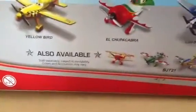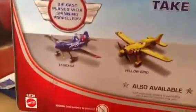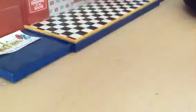On the back you can see another set where you can get Sunwing, John Kowalski, Gunner Viking, and Rochelle. But this one, of course, they have spinning propellers, which they're still making a big deal about, even though you should really expect that — but oh well.